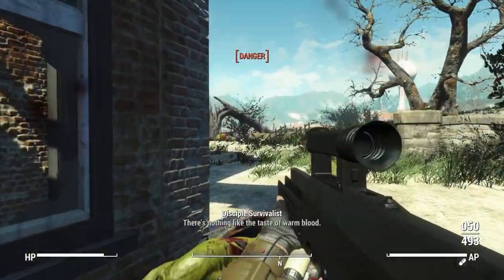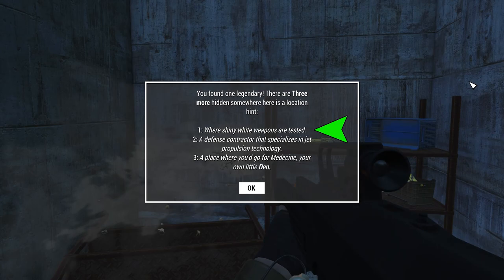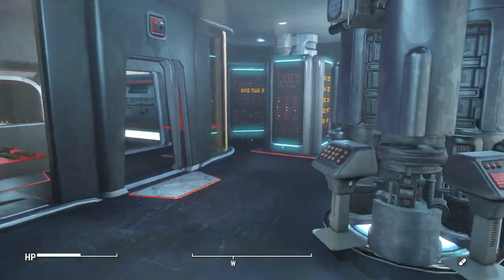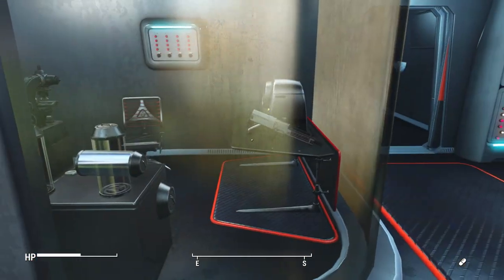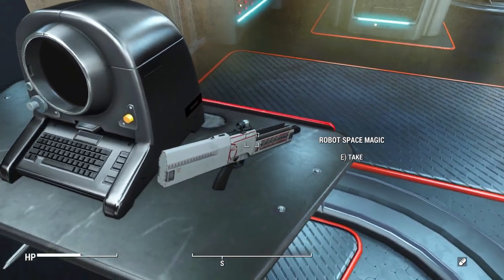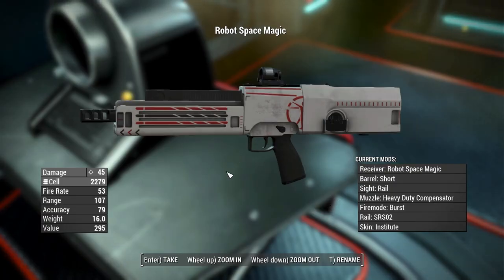Here are the locations. The first hint says it is located where shiny white weapons are tested. This one is pretty simple — you're going to head over to the Institute's Advanced Systems section where you would normally find somebody testing weapons. Head over to the right and you will find the new Robot Space Magic variant of the G11.